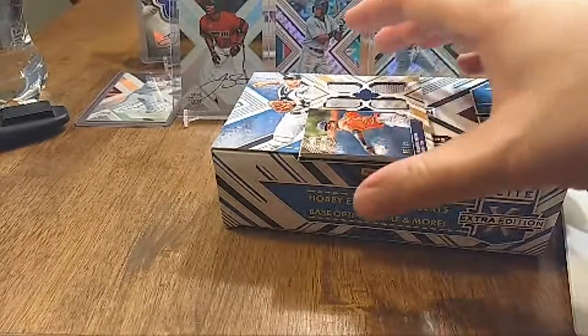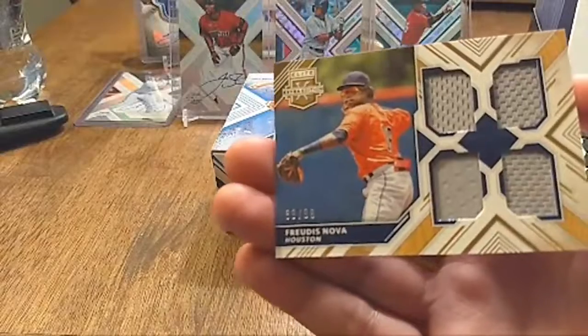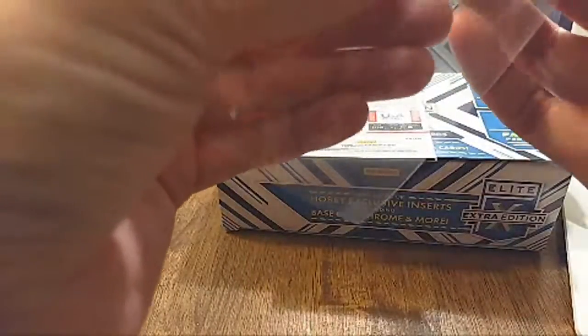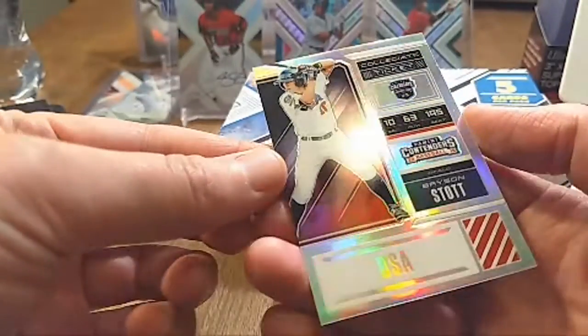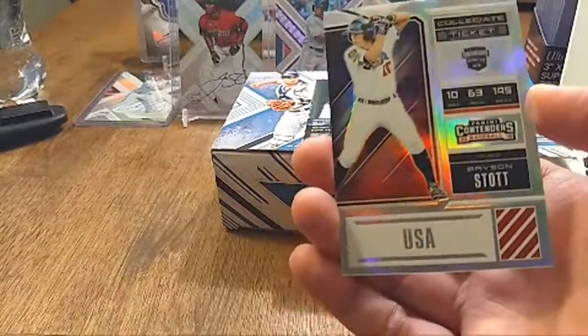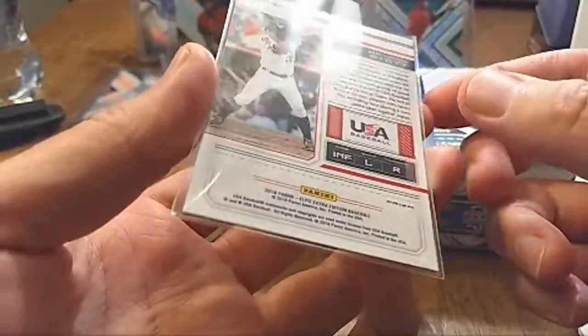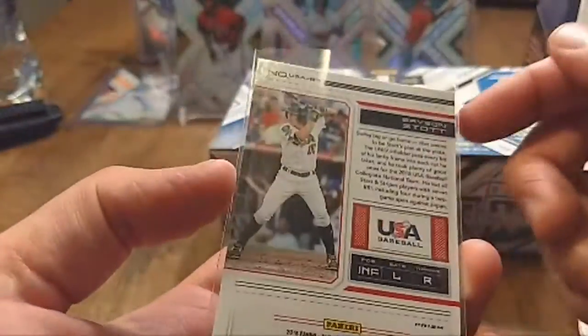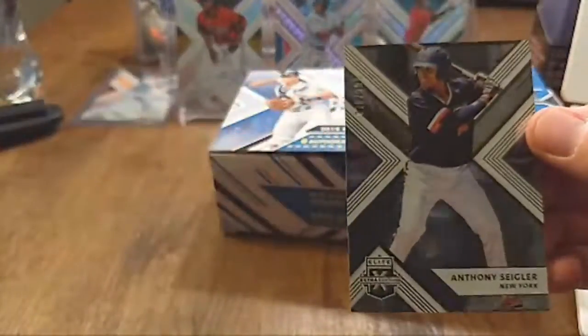Someone would be really happy with that. Then we got a jersey card — Houston Astros, Freudus Nova quad jersey card, number 89 out of 99. Very cool. We got a USA prism card of Bryson Scott — not numbered but a very cool refractor. Last card is Anthony Siegler at 999. That'll complete the break.